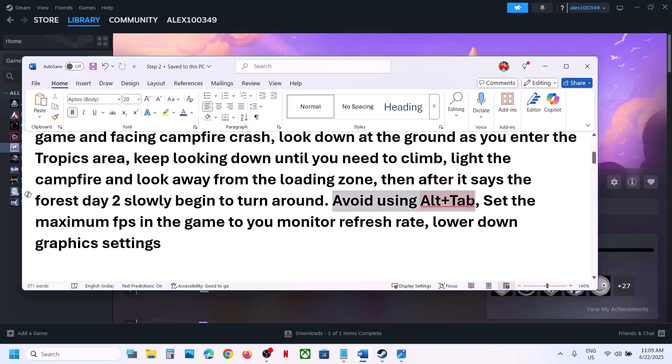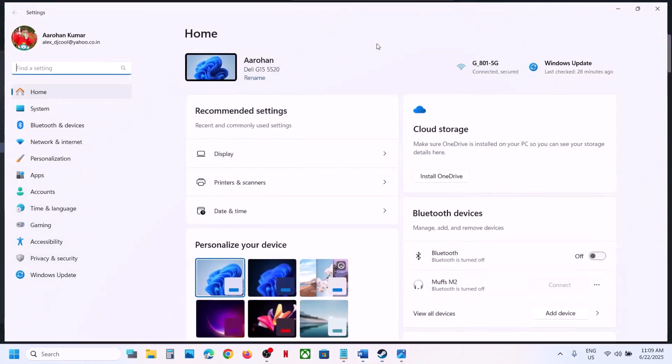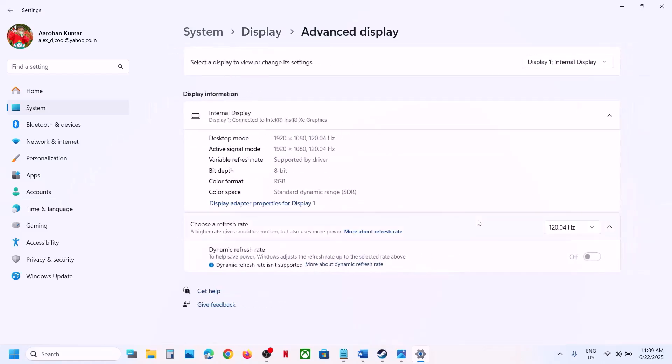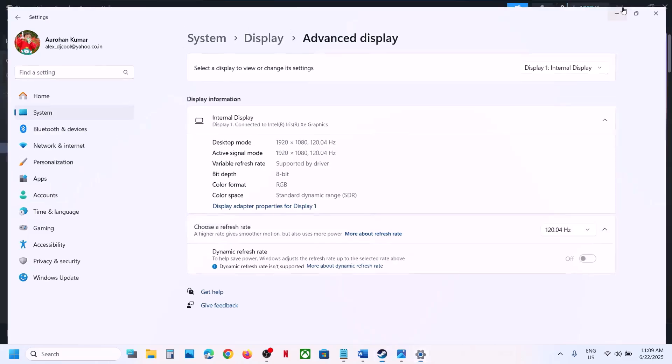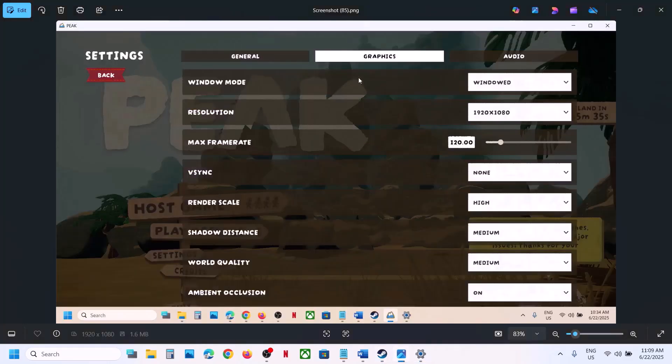Avoid using Alt+Tab — many users are facing crashing problems when using Alt+Tab while in game. Also set the maximum frame rate in the game to your monitor's refresh rate. Open Windows Settings, go to System, then Display, then Advanced Display to check your refresh rate. In my case it's 120Hz. Then go to game Settings, Graphics, and set the maximum frame rate to match — in my case 120.